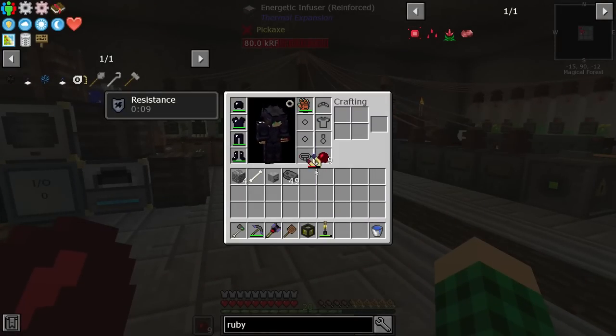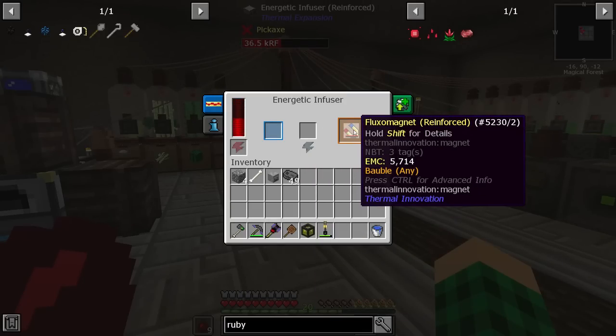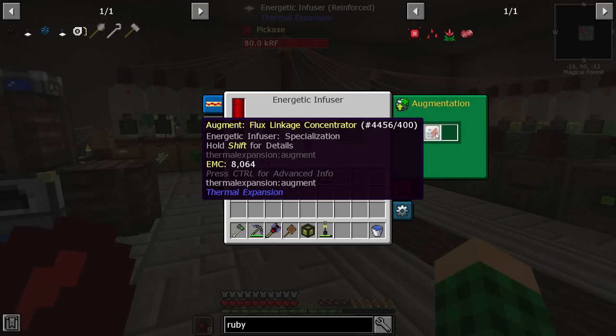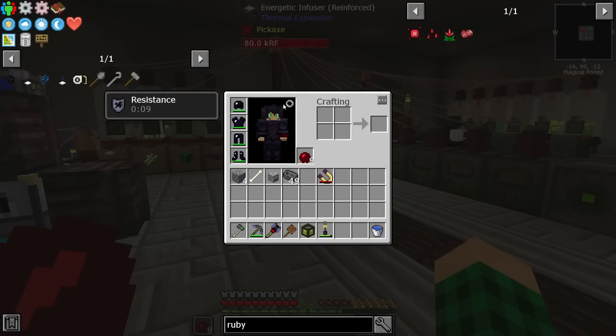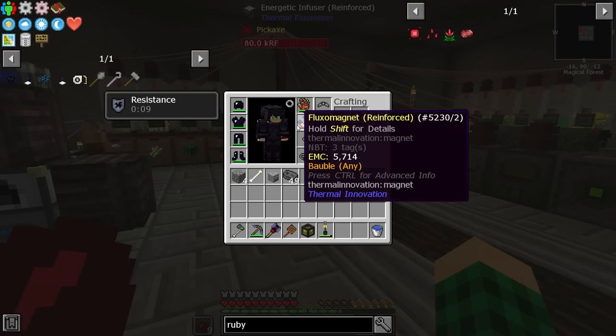I made a magnet, which we need to put in here, and it's going to charge extremely fast because we have the flux linkage concentrator, which allows rechargeable items to be charged very rapidly. That just fills up the buffer and charges my magnet, which is the reinforced tier.